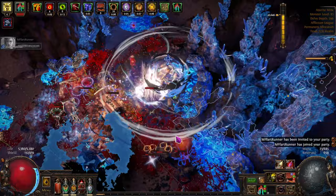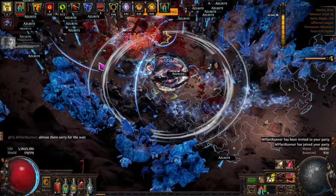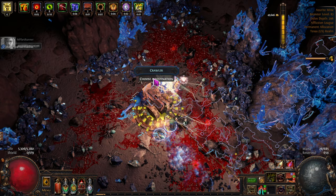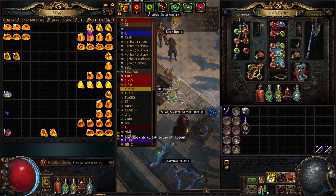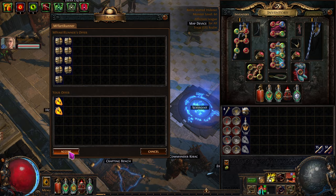Send him an invite. There we go — pick these things up. Almost done — I sent him another message, sorry for the wait. Almost there. I just want to get away from this guy. There we go — he wanted 40 Jaggeds for 178 chaos. Jaggeds for trade — 178. There we go, not bad.